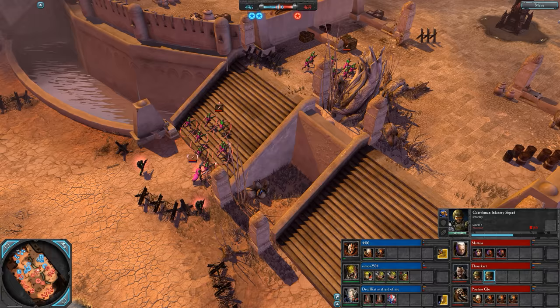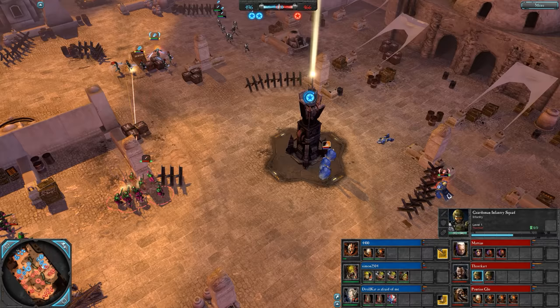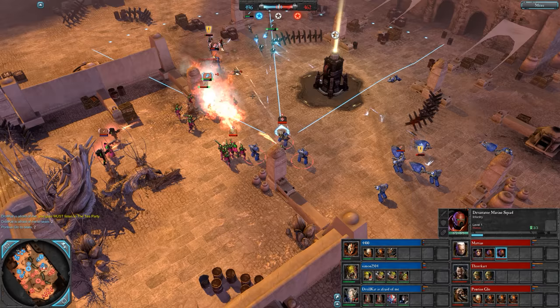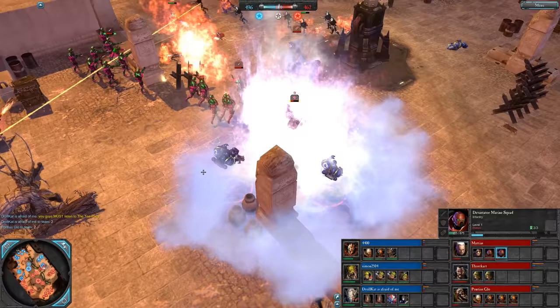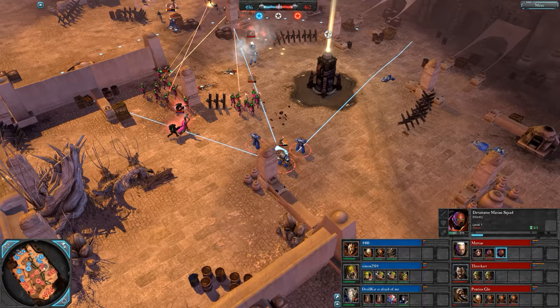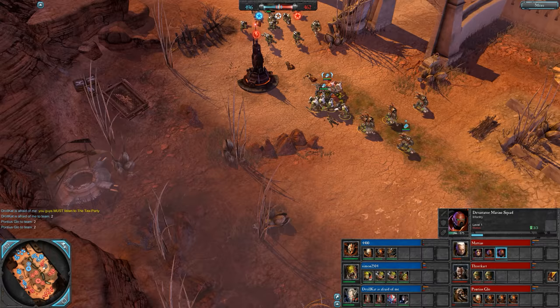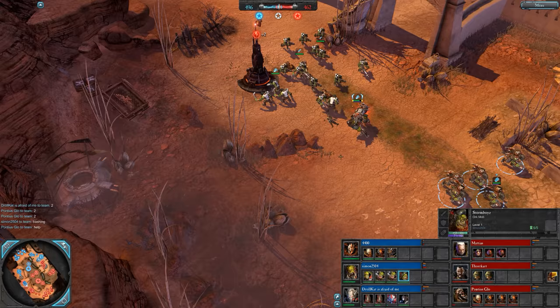We've got Guardsmen with Flamers for Thorkart. Every weapon squad may be up on this east side. Matthias has some Devastators — need to set up on those Banshees. This could be devastating for those ladies. They're going to get away. Now need to switch targets to that Warlock. Good hit, but damage evenly distributed and they don't drop a model there. They're going to be pretty low for the next fight. Living units do have health regen, but it's generally not enough to heal up between fights.